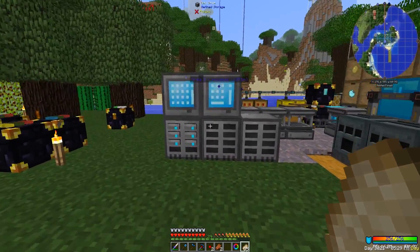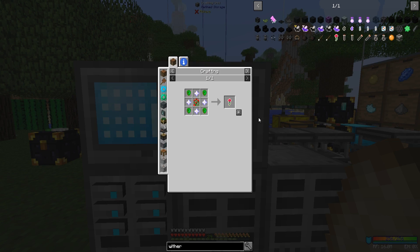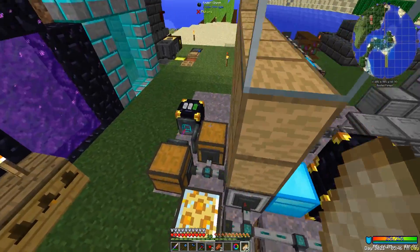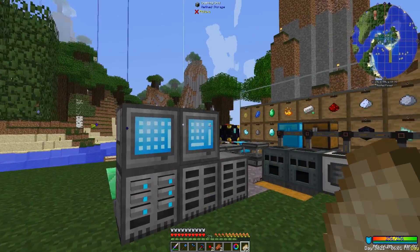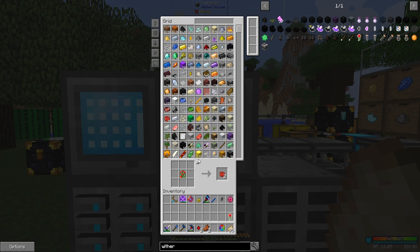We need to make the Witherless Rose, which will allow us to not get withered - that's important since we're going to be working with the nether star generator. When you have this in your inventory you can get close to a nether star generator without getting withered. But we also need to attack the wither, which means I want to get withered, so I'll need this too.